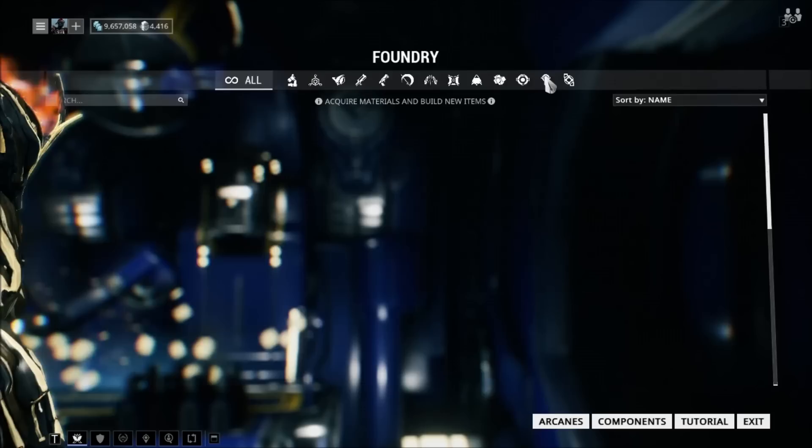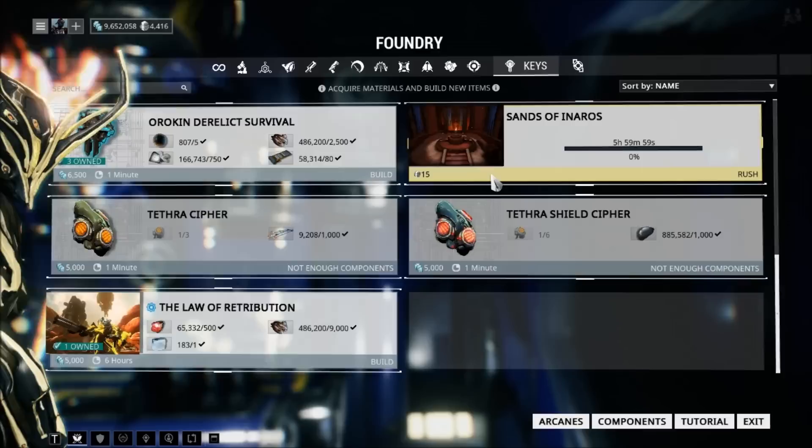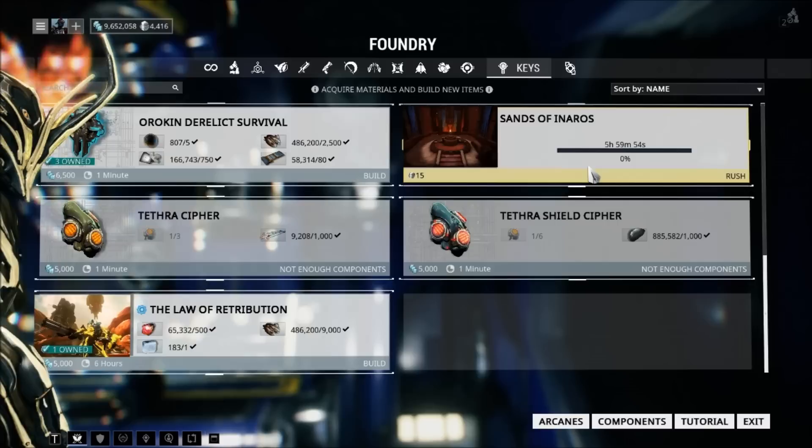To do this, you will need 5,000 nanospores, 400 oxium, and a Nitain extract. Once you finish crafting that, go to your codex and begin the quest.